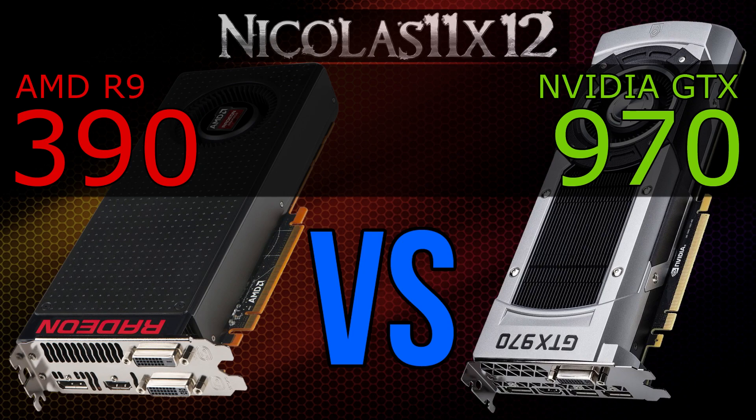Clearly in my benchmarks the R9 390 beats Nvidia's GTX 970, not exactly by much, but enough to call the R9 390 the winner. Of course that's depending on the game, but AMD did a really good job on this one, especially since these two GPUs cost about the same amount of money.